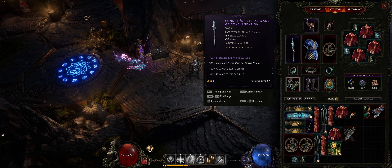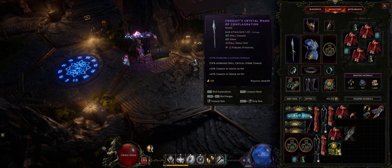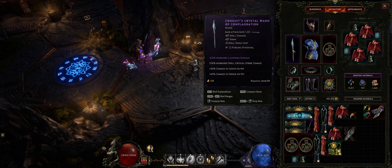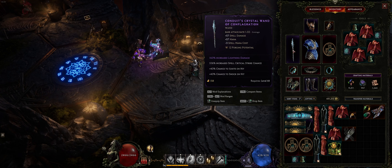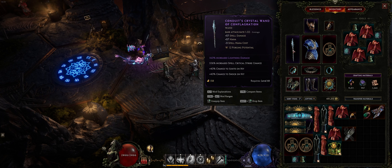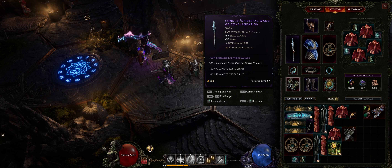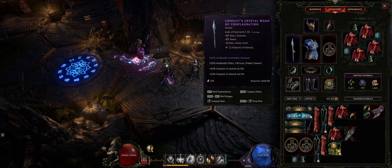In terms of your prefixes — the top two stats on your items — these are going to give more offensive based stats. Things related to lightning, spell, and attunement. I've managed to get tier 7 lightning damage on this particular wand, and I've also got 106% increased spell crit chance as well. Essentially you want anything related to your spell damage like crit chance, crit multiplier, increased lightning damage, and also attunement on your other pieces of gear.